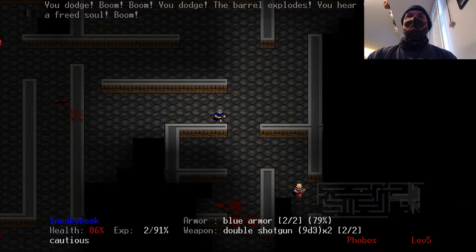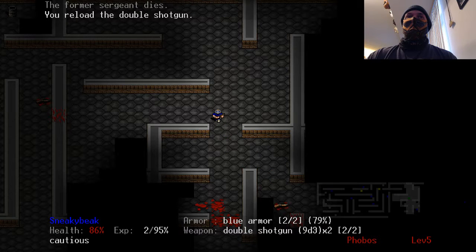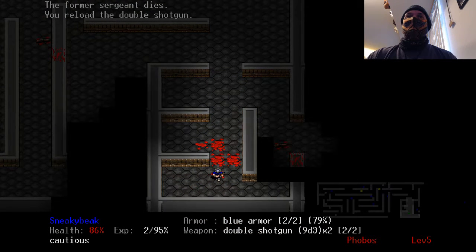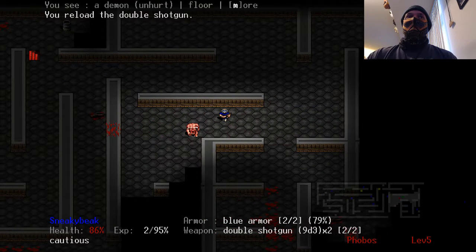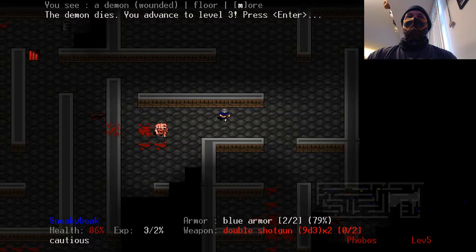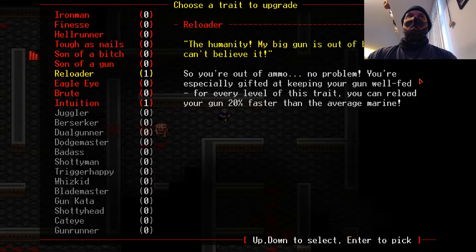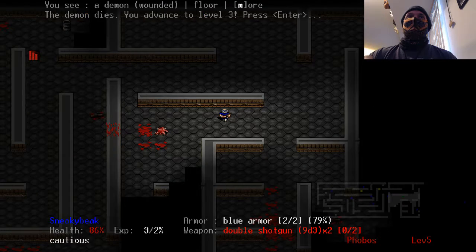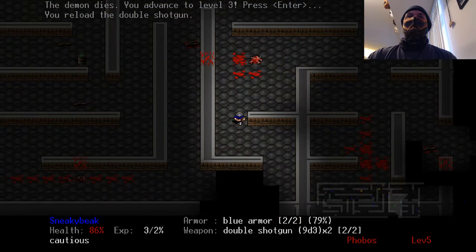The mobs just blew themselves up — that was actually pretty funny. I actually think my scout is doing better than the marine. The imps used to be a pain in my ass seriously. Let's get Eagle Eye in as well — Eagle Eye is a good one for shooting, which we're doing a ton of.